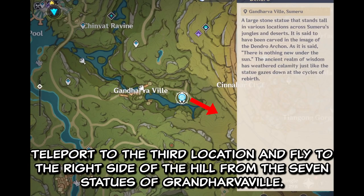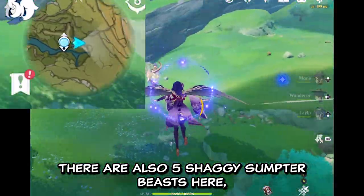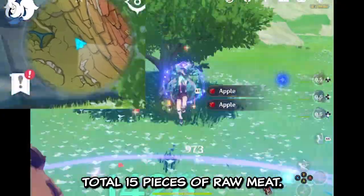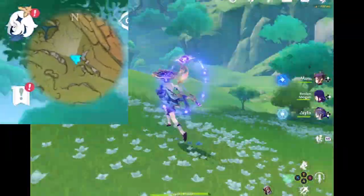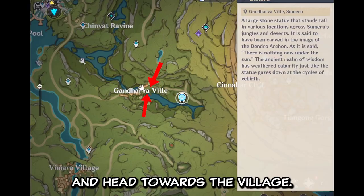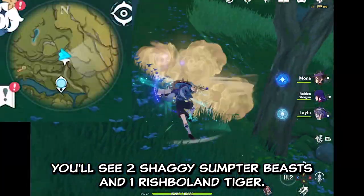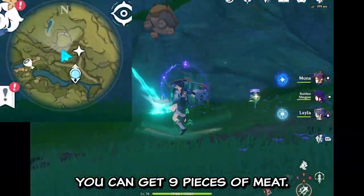Teleport to the third location and fly to the right side of the hill from the 7th Statue of Grand Harborview. There are also 5 Shaggy Sumter Beasts here, for a total of 15 pieces of raw meat. Then teleport back to the same 7 statues and head towards the village. If you look closely at the hill, you will see 2 Shaggy Sumter Beasts and 1 Rushboland Tiger — you can get 9 pieces of meat.